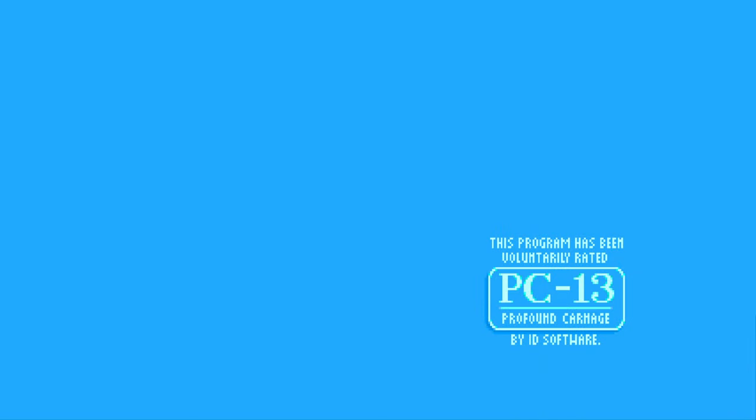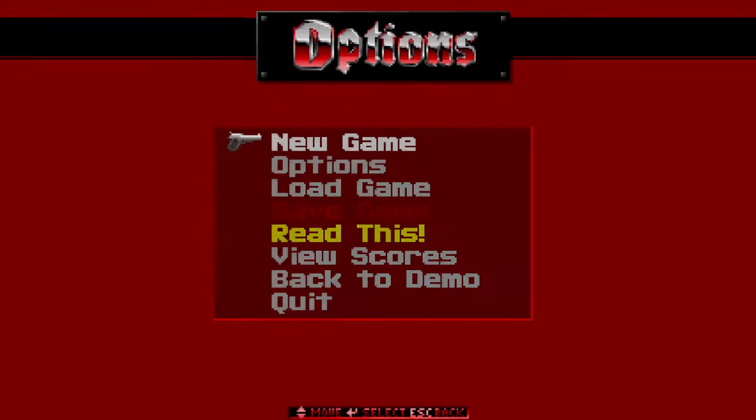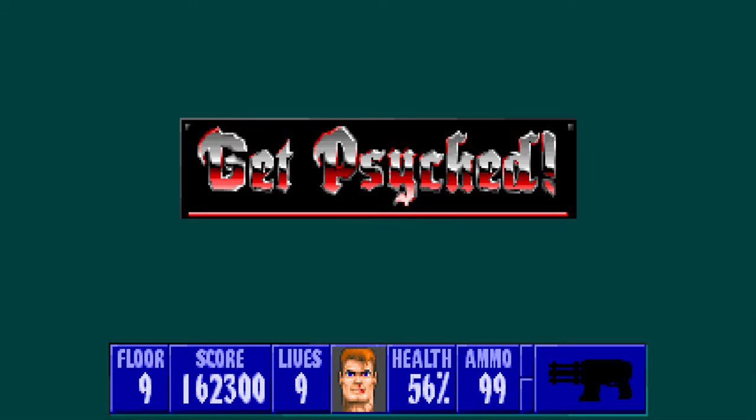Hello, this is Tim. We're going to be playing some more Wolfenstein 3D. We're going for 100% of the kills, the secrets, and the treasure on the I Am Death Incarnate difficulty. This is going to be the end of episode 2, the boss level.